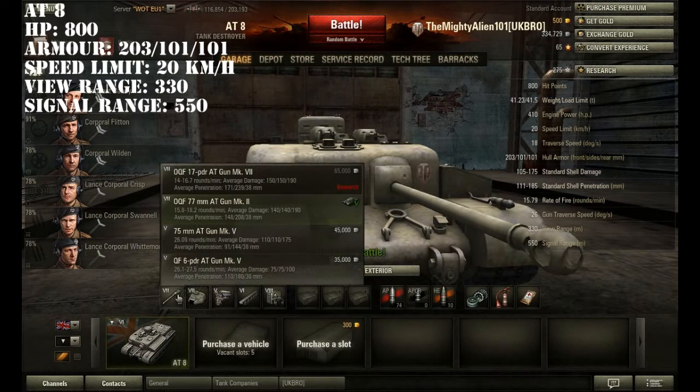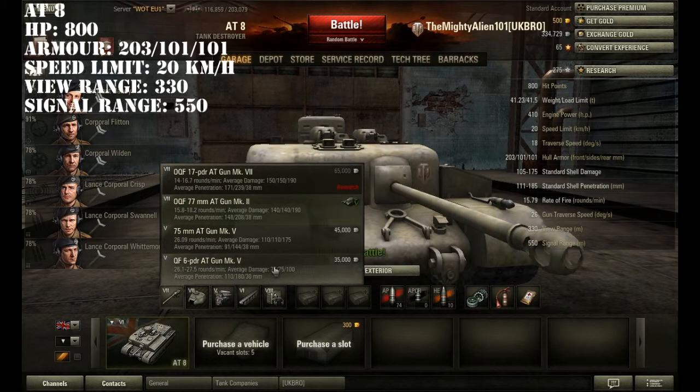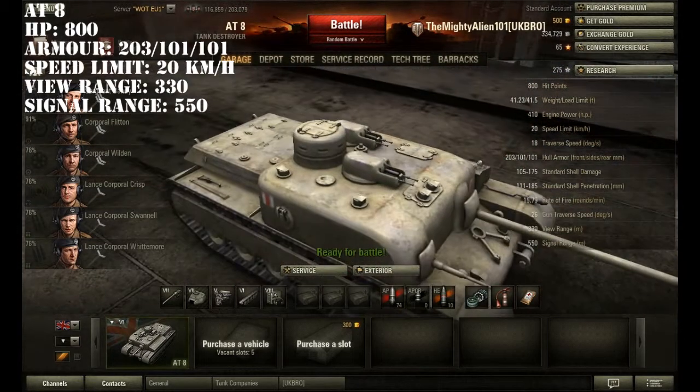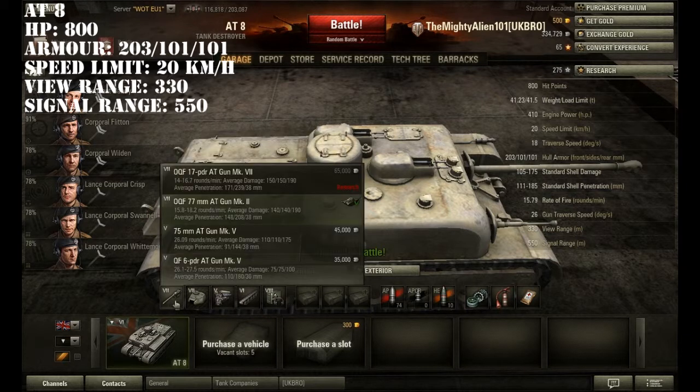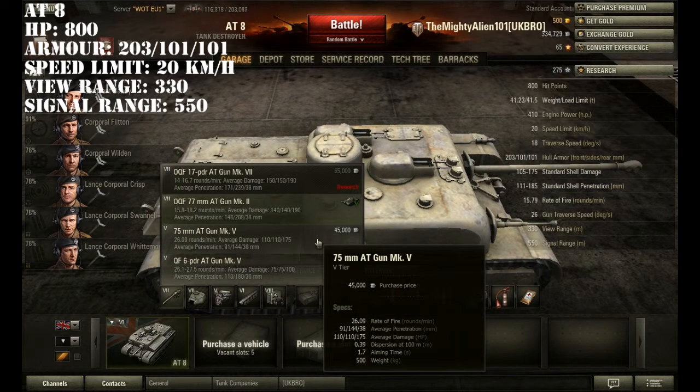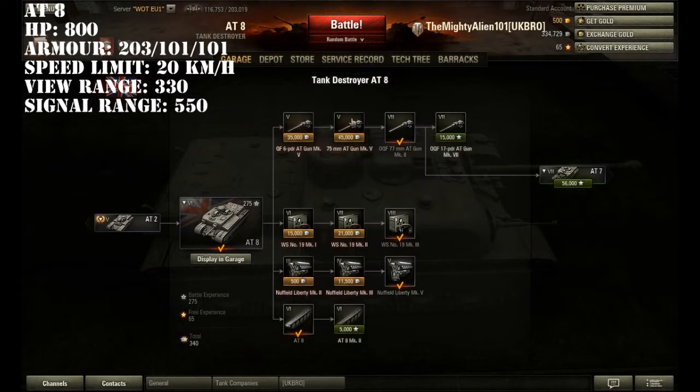The first time I got it I absolutely hated it, because you had to use the same gun as on the 82, which is 110 penetration and 75 damage. That was painful to use because this tank can see tier 8s, and with over 200mm of armour on tier 8s you wouldn't have a chance of penning any of those. So that really was a push, but if we look at the research, once you get past that, you get to the 75mm AT Gun Mark 5.